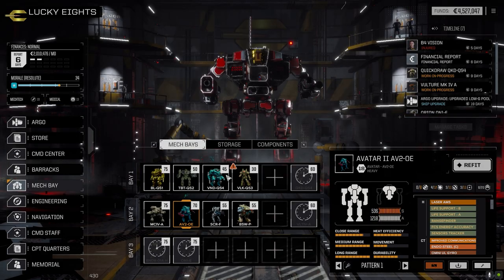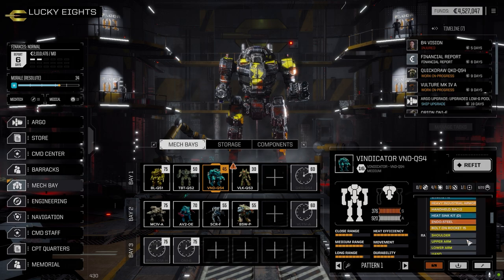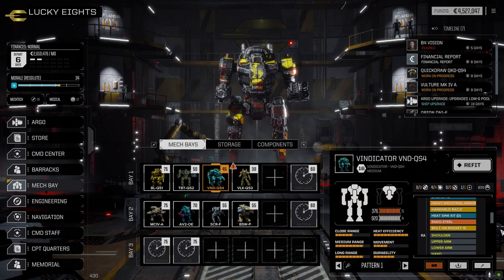I made one minor change to the Vindicator like I said — I pulled out the exchanger and replaced it with just a single-shot rocket. That's all I had that could go in there. We had some handheld grenades that could fit but this guy doesn't close anyway, so hopefully that rocket pack will help out a little and we can get some targeting computer in there.